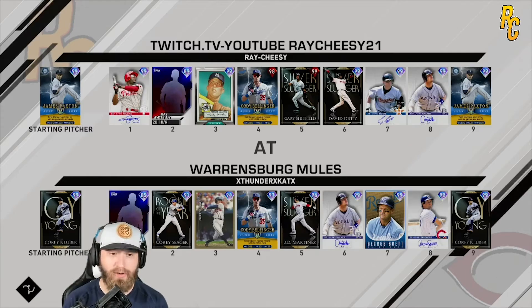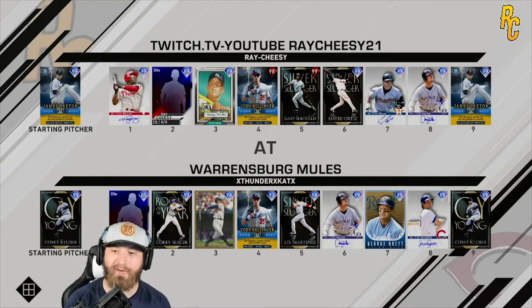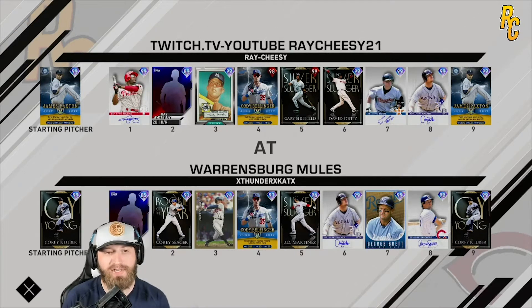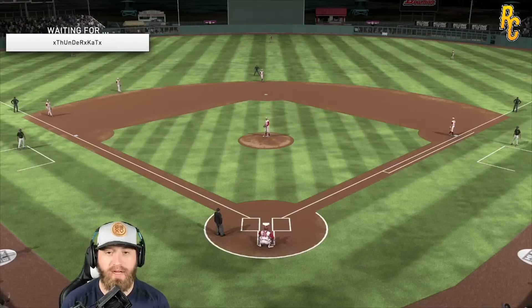He's got Kluber going. Creative player — Corey Seager, Chipper Jones, Cody Bellinger, JD Martinez, Larry Walker, George Brett, and Ryne Sandberg. He's got a pretty good team. Looks like he's 76 and 47, so not bad at all. Come on, J, we got Jimmy Rollins up right away!